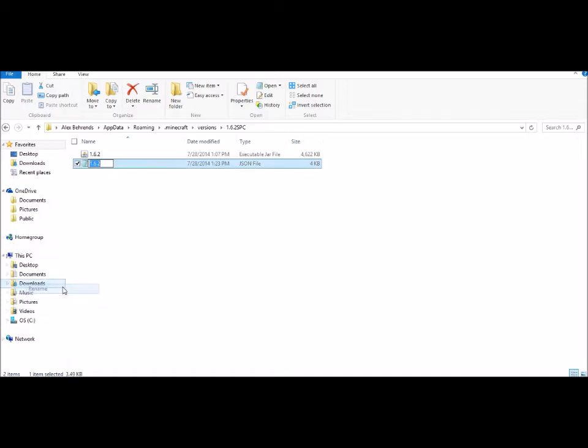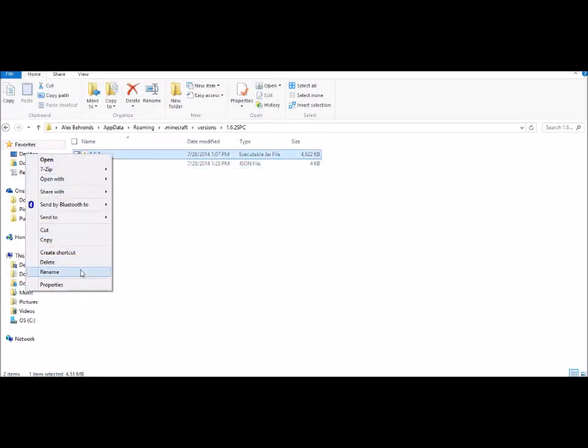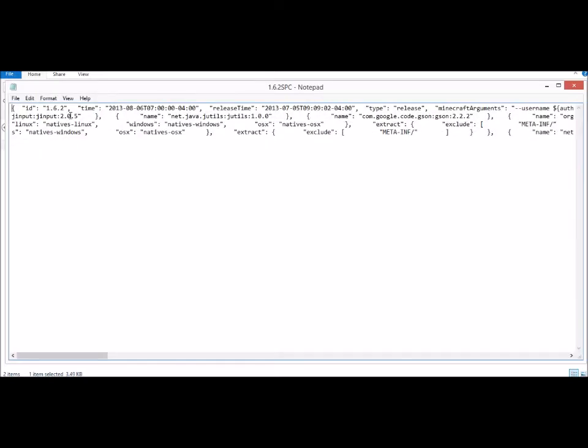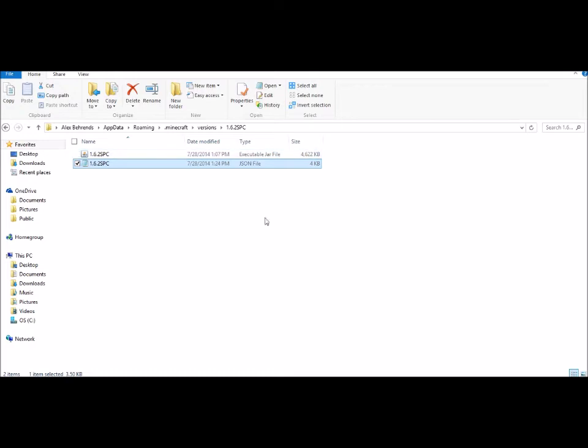Now you've got to rename both of these files — that's why I use Control-V. Now you have a 1.6.2-SPC executable JAR file and a 1.6.2-SPC JSON file. Open the JSON file, and right up at the top you're just going to type in SPC — exactly as you typed it in the folder name, matching capitalization. Then save it and close.